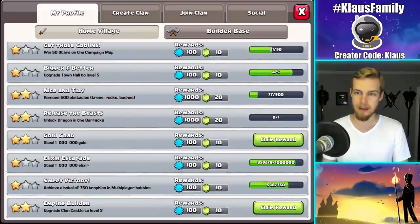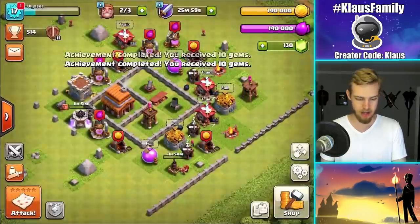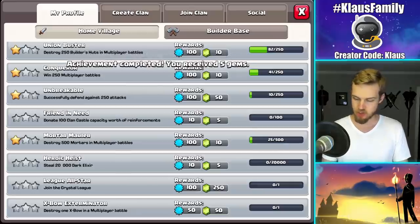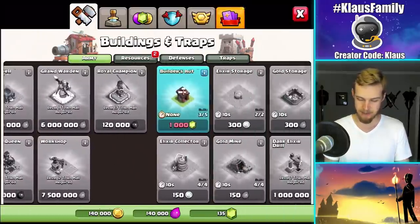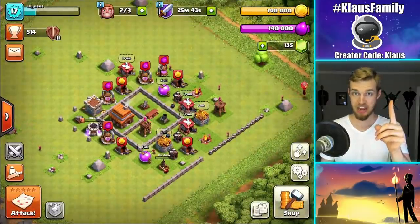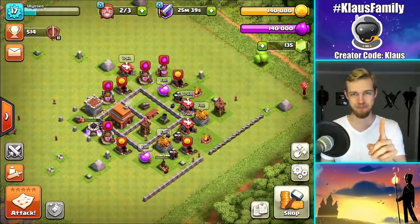Let's collect some gems. I got 10 free gems for stealing a million gold already — wow. I've upgraded the clan castle to level 2, so 10 free gems there. And I got one more — destroy 25 mortars — five more gems. So I'm at 135 gems and I have to get to 1,000 to get my next builder. Worth it, but a big fat pain to get.